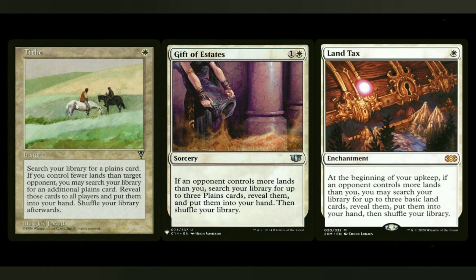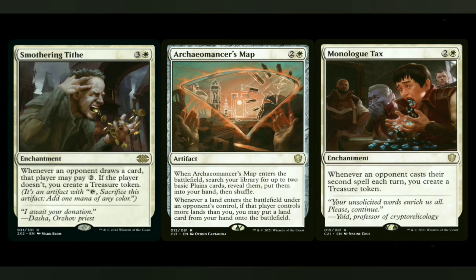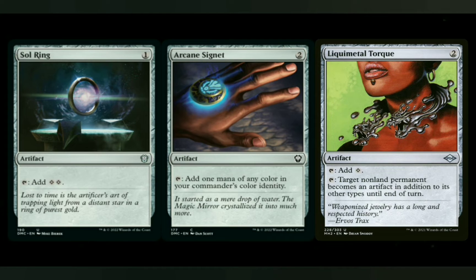For the ramp section in upgrades, we're not really ramping here — we're mana fixing and getting lands out of our library, which always helps in later draws. From white you've got things like Tithe, Gift of Estates, and Land Tax — which is good in a two-color deck because you'll have more basics. White also has Archaeomancer's Map, Monologue Tax, and Smothering Tithe — all great options. And of course you can always throw in the things in every pre-con: Sol Ring, Arcane Signet. I like to throw in Liquimetal Torque here as well — while I always mention it's great in red, in white you can do similar things with artifacts and even have more options.